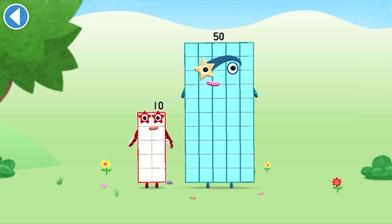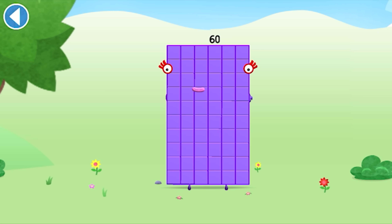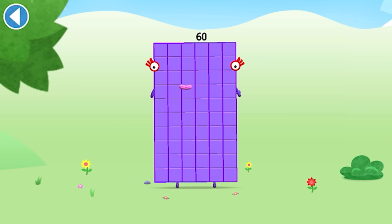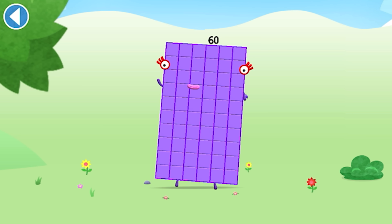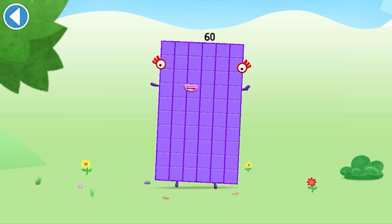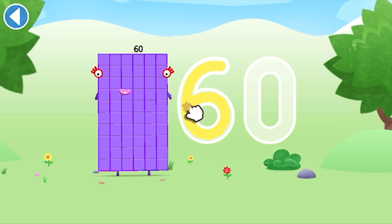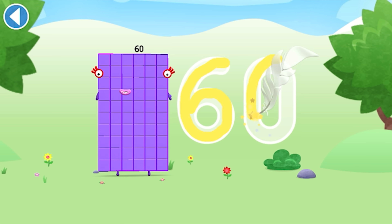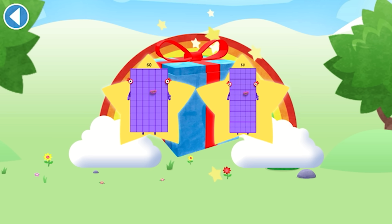You're about to meet Numberblock 60. Can you add 10 to 50 and make Numberblock 60? Drag Numberblock 10 onto the spot. Spot on! This is Numberblock 60. This Numberblock is made up of 60 blocks. I am 60, here to play with 60 spots! Hip hip hooray!